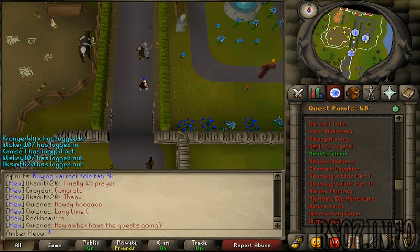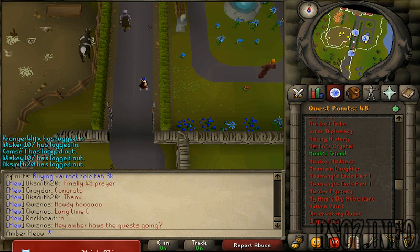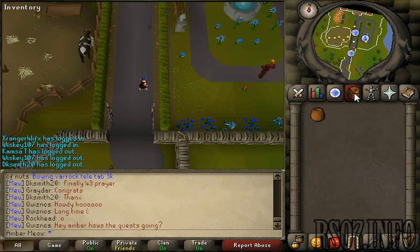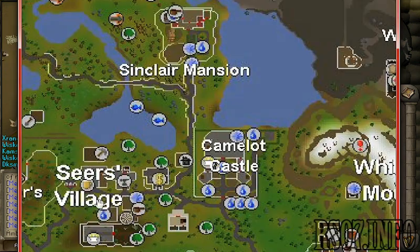Hello viewers and welcome to today's quest: Murder Mystery. All you're really going to need for this quest is a pot — everything else can be gotten during the quest. Where this starts is just outside Camelot. You go here to Sinclair Mansion. Most of it's going to be happening within the mansion, however you're going to be stopping in at the bar for a pint and to talk to a poison salesman, and then back again.